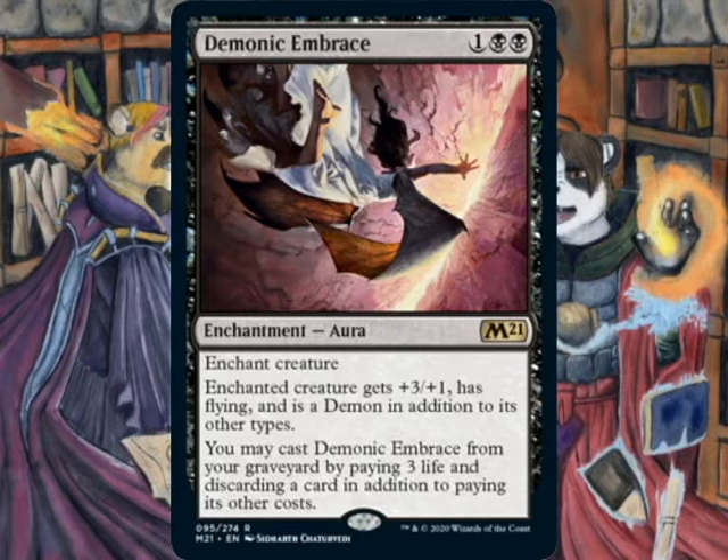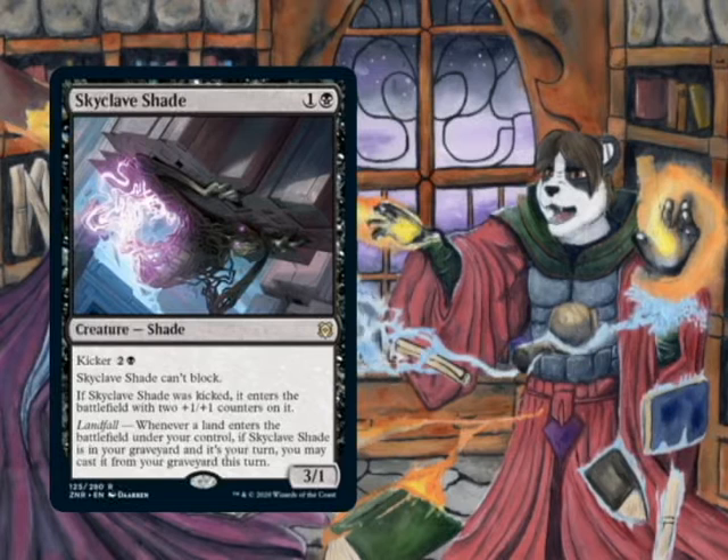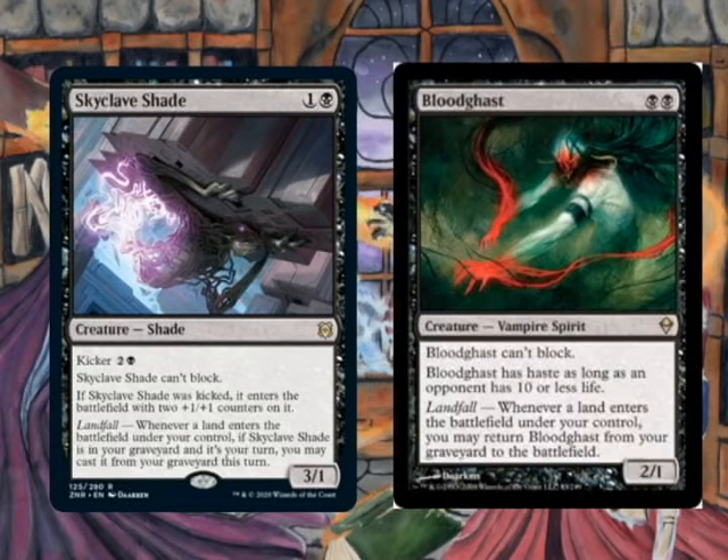Demonic Embrace is the best crap rare in Standard — it turns all of your creatures into really fast win conditions. The deck also gets the two-drop Skyclave Shade, basically a Bloodghast if you're familiar with the old Zendikar block rare that was played in all formats. This one is a little bit fixed: it's 3/1, still can't block, and you have to pay mana with the Landfall trigger to get it back, but it also has Kicker so it can become bigger.